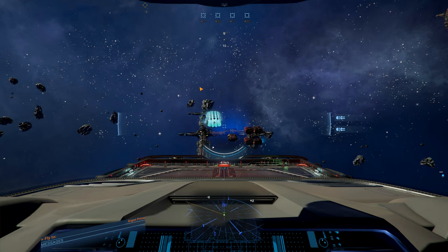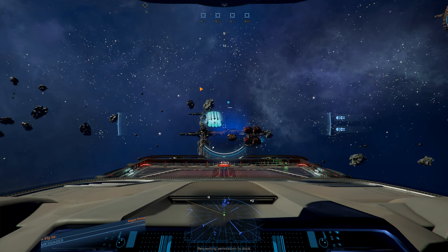Welcome back to another X4 Foundations 4.0 beta video. Today we're going to do something a little different - some investigating and troubleshooting. Many of you have probably had the same issue where you noticed that a faction of your choice, usually not the HOP but let's say the Argon, stopped producing ships or just isn't able to reinforce. That's a problem if you want the Argon to survive, so we're going to go over how to figure out this issue and some ways of fixing it.